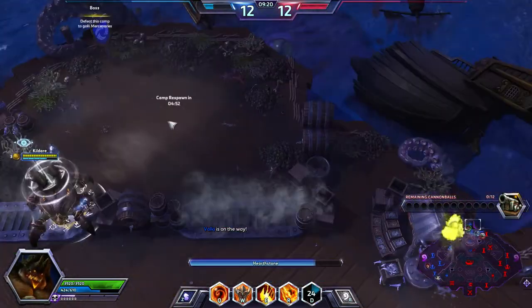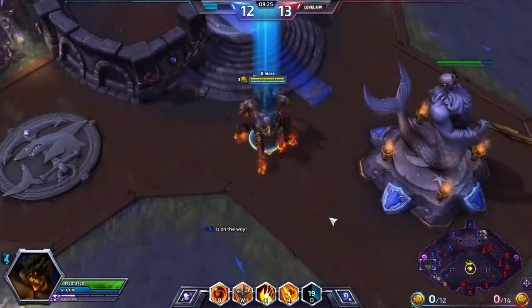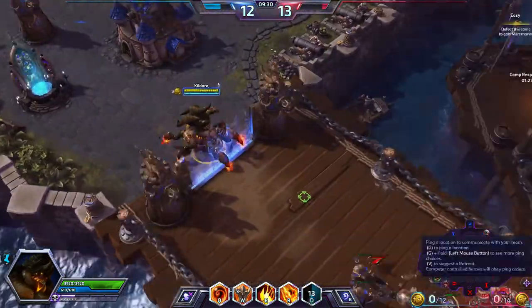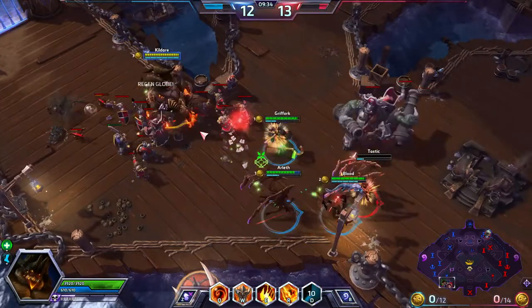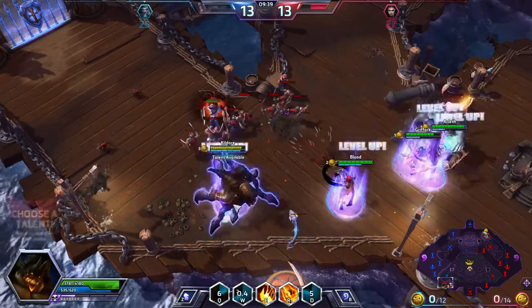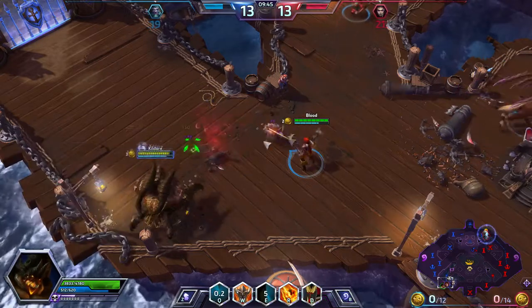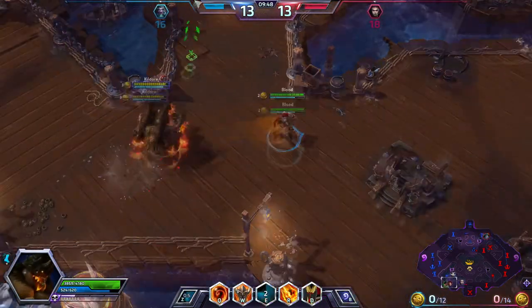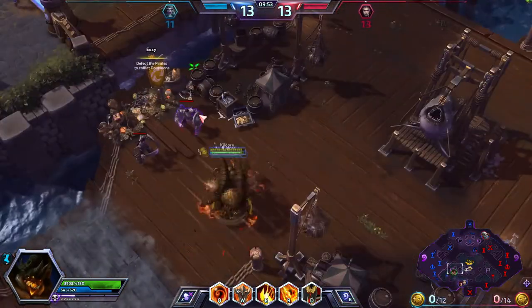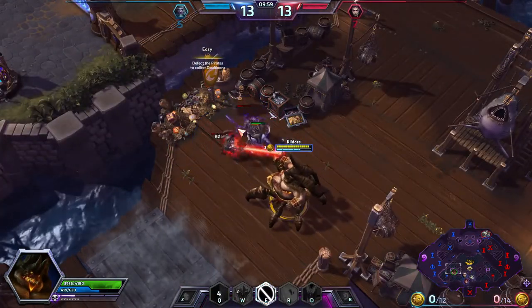Let the boss go — alright, he's going, that's good. I thought he disappeared for a second there. I shall defend this. Looks like we're pretty much going to get it anyway. I think Azmodan is supposed to go around and get camps, but I'm not entirely sure just yet, so I'm still experimenting with him.